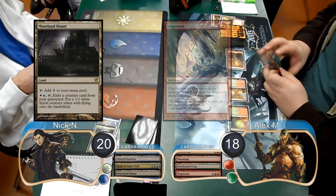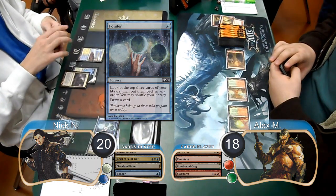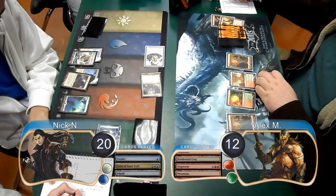Nick then laid down a Moreland Haunt and cast a Ponder to rearrange the cards on top of his library. He followed it up by playing a second Geist of St. Traft. Alex then played lay and go, and Nick attacked for six with his Geist along with the Angel, dropping Alex to 12.